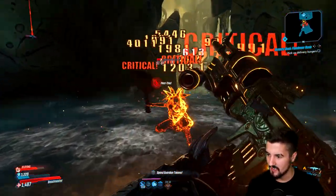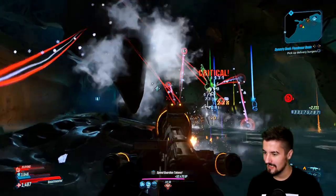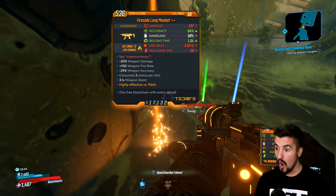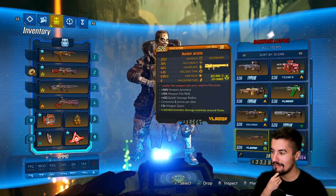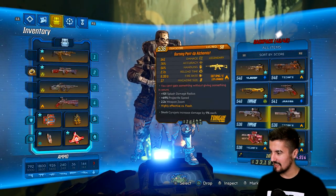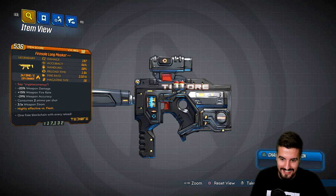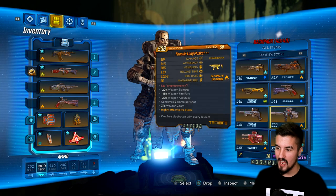There's definitely a leader enemy here. We got a legendary drop - there's something here. This actually may be something specific to this area. Oh I know what this one is - say crypto currency for sale. Long Musket Plus Plus - this is the not-a-flamethrower flamethrower, the Elon Musk reference. 'One free blockchain with every reload.' Yeah, I think this is the Elon Musk gun if I'm not mistaken.